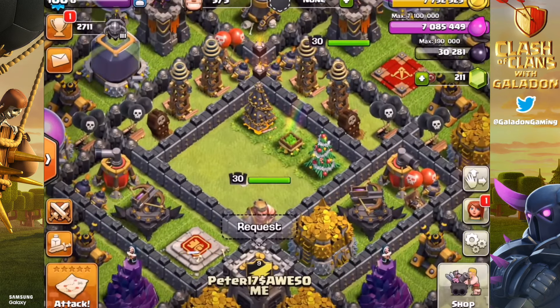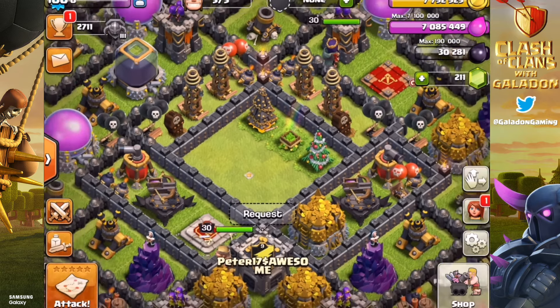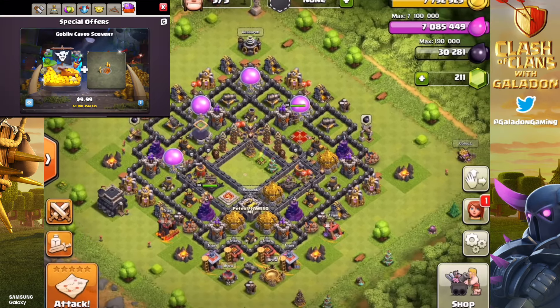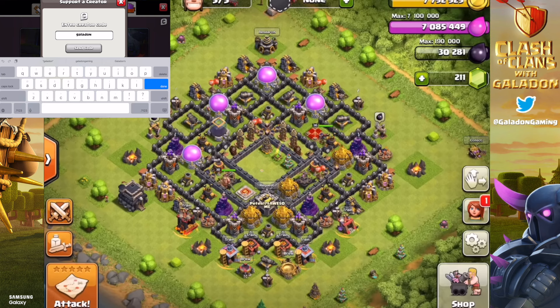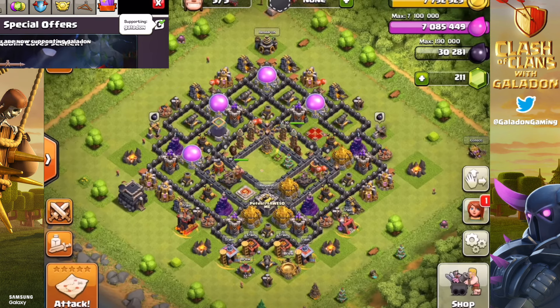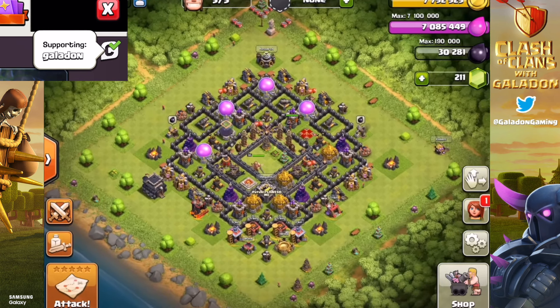You can now receive a mega gem box if you leave a space in the middle of your base. That is right — the dead center of your base must be open, and it needs to be left there about overnight. If you can leave that spot open for several hours, you will be rewarded — possibly. Not all players will get this; it is out there for a certain percentage of players.